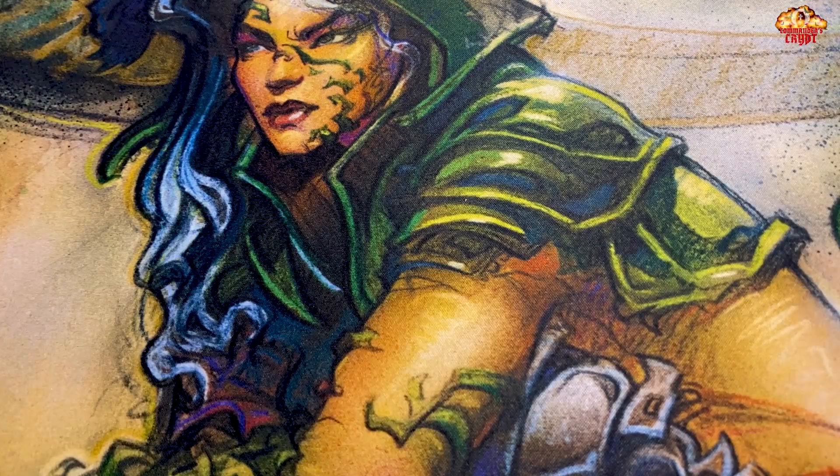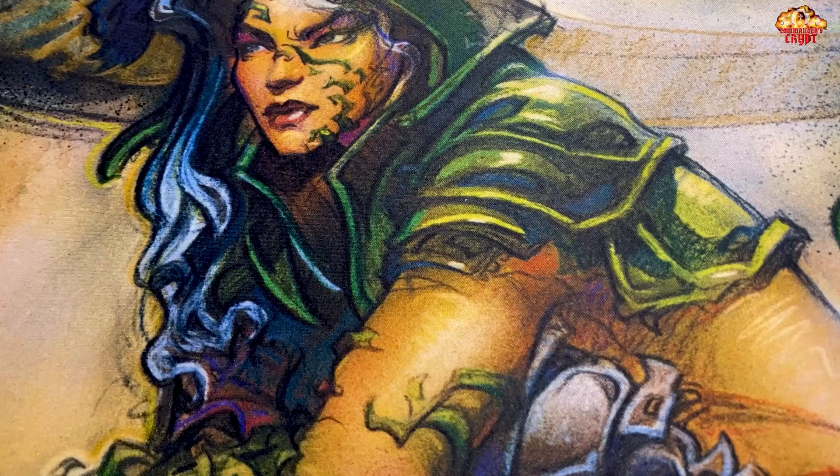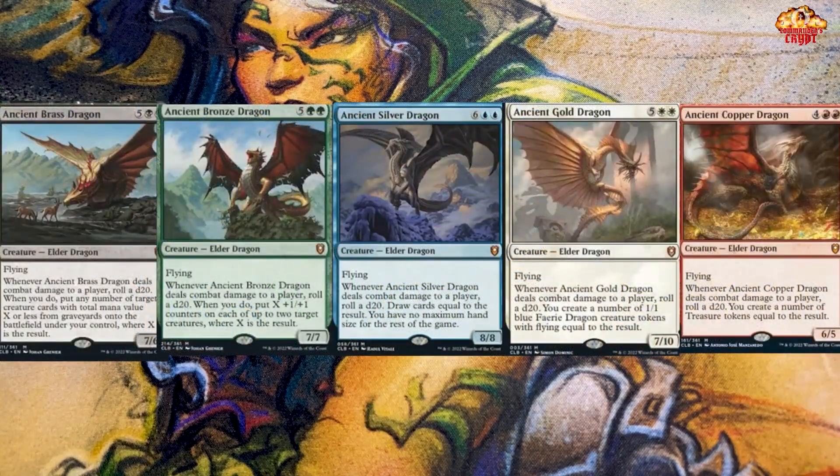Hello, my friends, welcome to the Commander's Crypt. Today we're going to talk about one of my favorite subjects — anyone who knows me knows I absolutely love big creatures, especially dragons. So today we're going to talk about the cycle of ancient dragons from Battle for Baldur's Gate. There are five of them, one for each color. We've got the Ancient Brass Dragon, the Ancient Bronze Dragon, the Ancient Gold Dragon, the Ancient Silver Dragon, and the Ancient Copper Dragon.